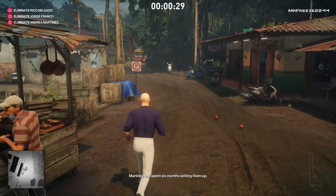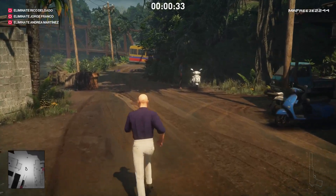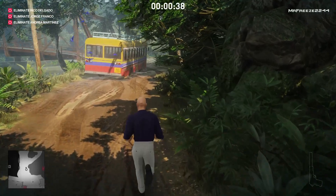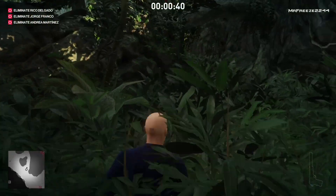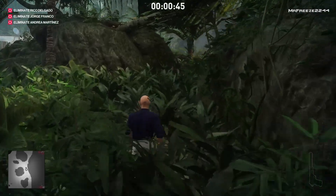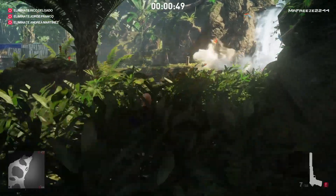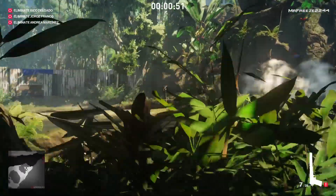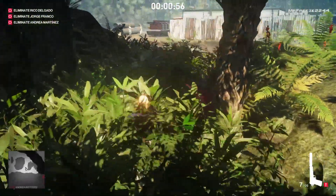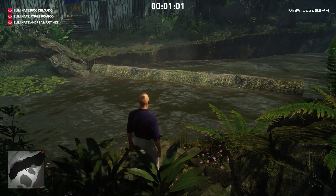Once you reach where the hippo is, there are a couple of guards throwing fruit at it, trying to get it to come out of the water and be more lively or friendly — because Rico Delgado considers it his pet. Once you get to this area, we're going to shoot a rope on the other side of the river that will release a log, giving us access to a secret path across the river and to where the hippo actually is.